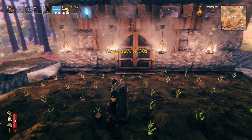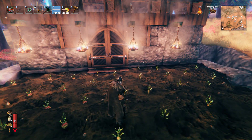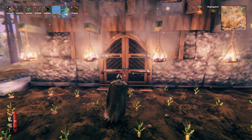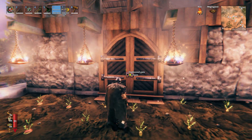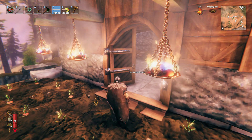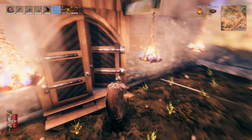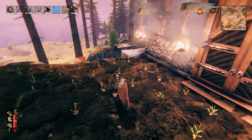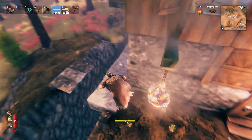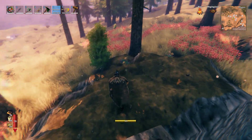I think I have just about everything done here. I just replaced the doors with these dark wood gates. I need tar to make the dark wood stuff. I built this little mound over here so I could get them on this side.